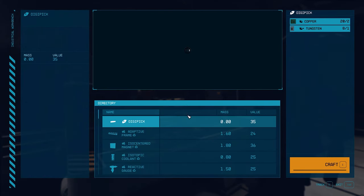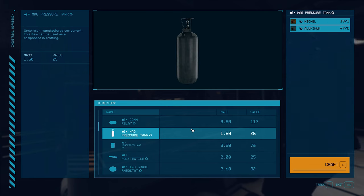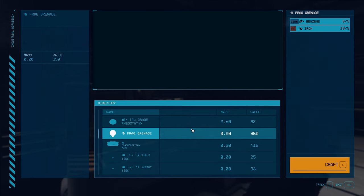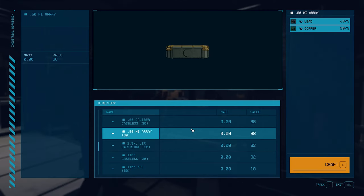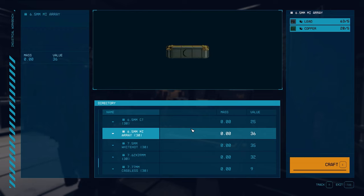I'd like to bring your attention to the latest version of Craftable Ammo and Utilities, which keeps getting updated and now has most ammunition craftable at the industry workbench. The mod author keeps working diligently to add more craftable things on a daily basis. It's just another shoutout to a great mod which I covered a few episodes ago.